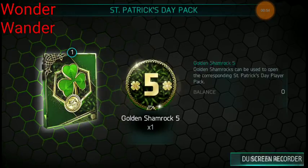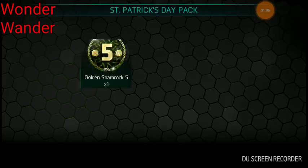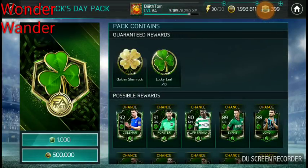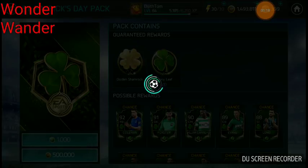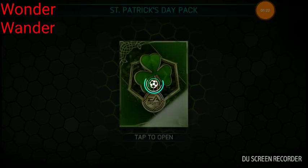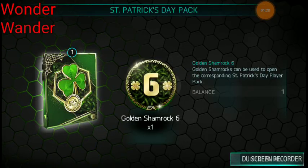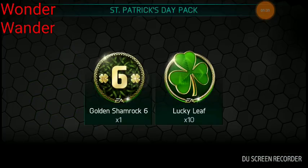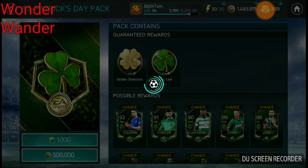Okay, here we go. We got Golden Shamrock 5, which can be used to open the corresponding St. Patrick's Day player pack. And we get 10 Lucky Leaves. We can open again — that's pretty cool. I think I'll open four more. Golden Shamrock 6 and 10 Lucky Leaves. There seems to be no limit, which is pretty cool.